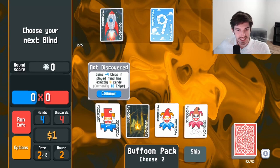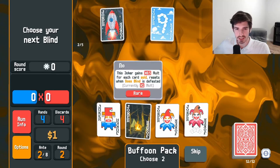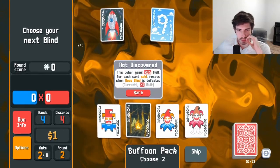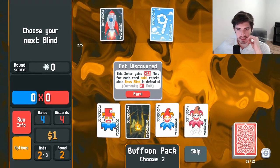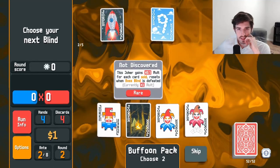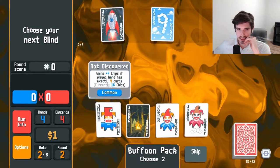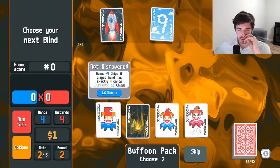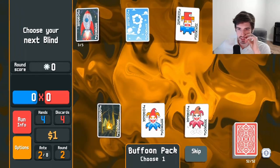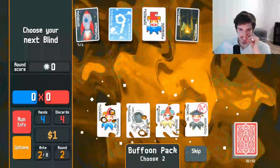Plus four chips if the played hand has exactly four cards. 0.5 mult for each card sold — resets when boss blind is defeated. I don't like the ones that reset when the boss blind is defeated. I like the ones that keep scaling. Four of a kind — I guess we'll go for this guy. We go four nines as our target. Let's buy you just so we can sell you — get four bucks out of it.